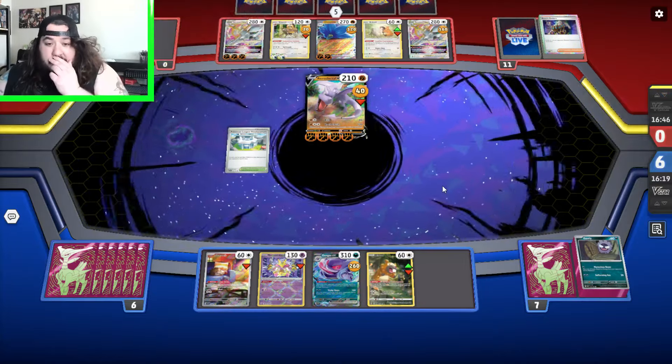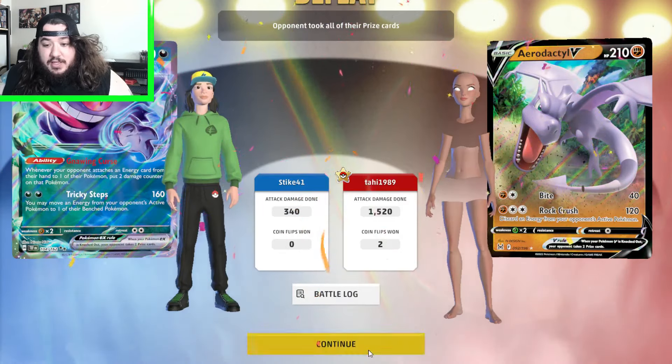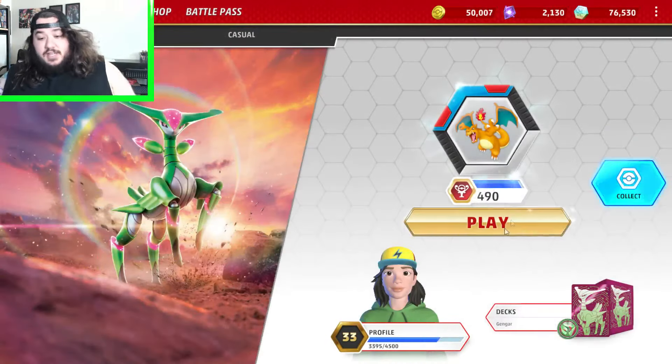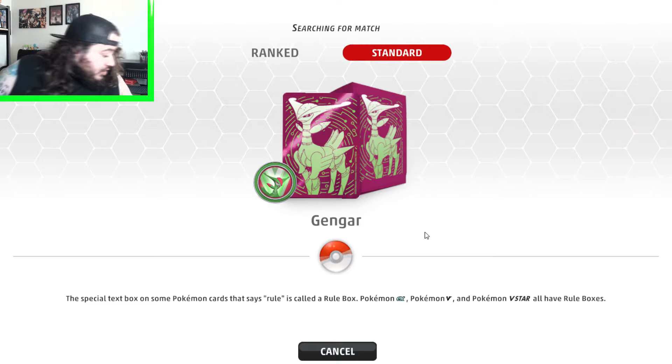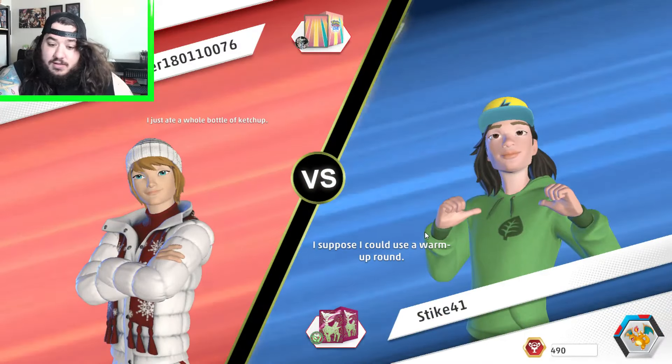I definitely feel like this is a match we should win. All right, we'll try again. My opponent looks like a ghost or something — that looks really creepy to me. Anyways let's try again. Did we misplay some? Maybe. But we also hit a lot of tails too I feel like.